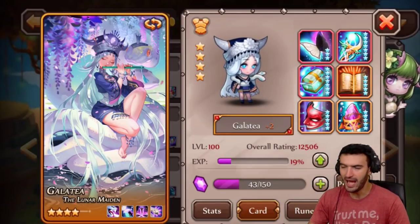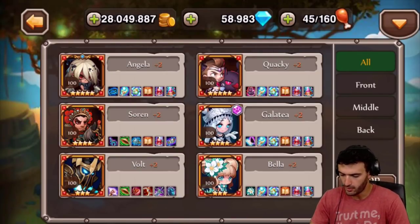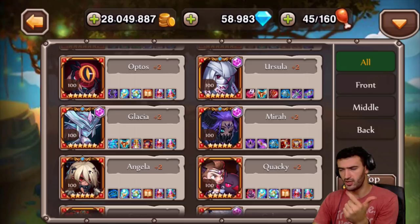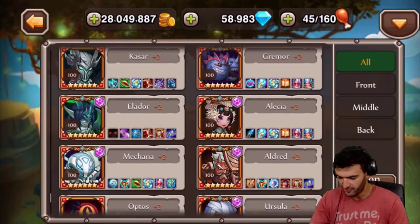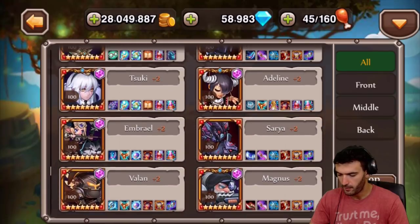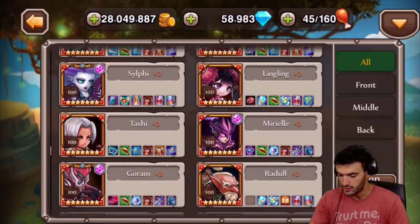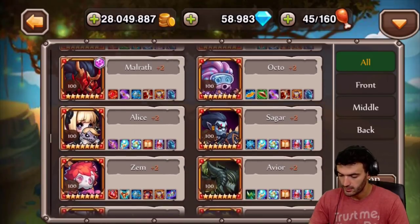Now another question: where am I going to put Abby since I took him away from Galatea? I've got to find a spot. Abby increases magic armor and increases the cooldown rate for your ultimate, so he's pretty much a defensive hero. I've got to find a nice defensive hero to put him on that I don't already have a pet on. This is going to be a little tricky because most of my good heroes already have purple pets on them.